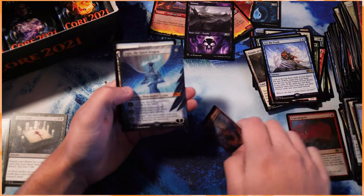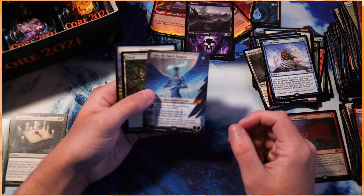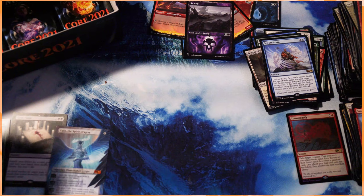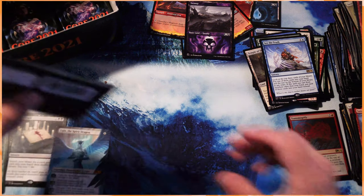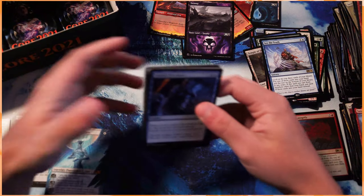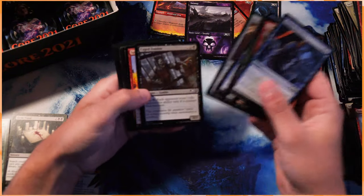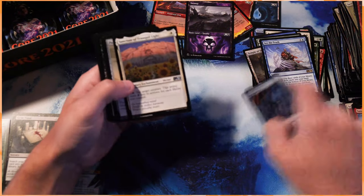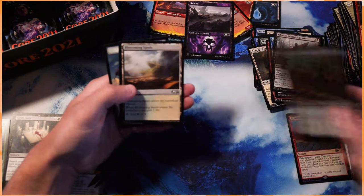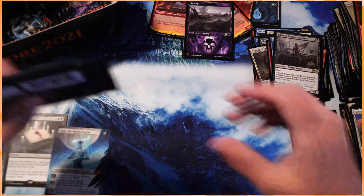Oh my goodness — wow! Guys, this is an amazing box. Alternate Arts Ugin! Whoa, holy crap. And a Grim Tutor! This is kind of a crazy box, I'm not going to lie — this is a great one. I don't know the price point on a lot of these cards, so I have to look this up after the fact. But my goodness, I'm certainly happy with that. Liliana's Standard Bear — goodness gracious, this is a great box. I'm so happy with this one.